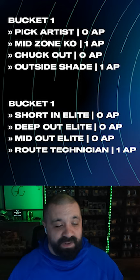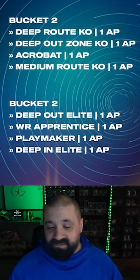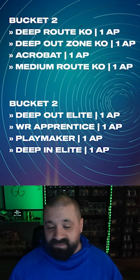Garrett Wilson gets Short In Elite or Deep Out Elite for zero AP, Route Tech for one AP. Bucket two abilities are very good as well — Acrobat for one AP on Sauce, Deep Out Elite for one AP, and Wide Receiver Apprentice for one AP on Garrett Wilson. Both of these cards look really good — let me know if you're picking one up.